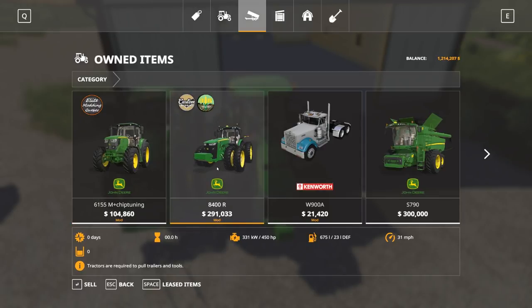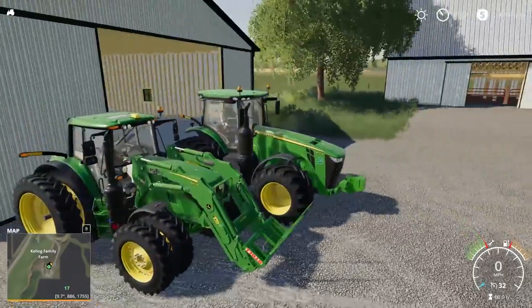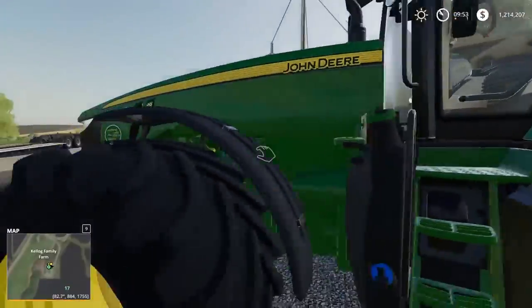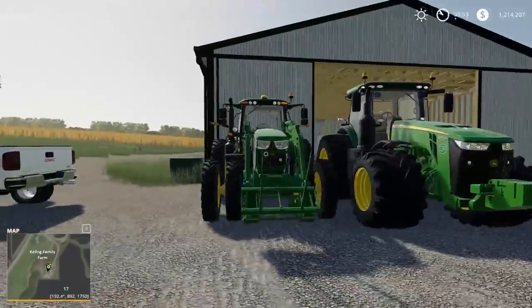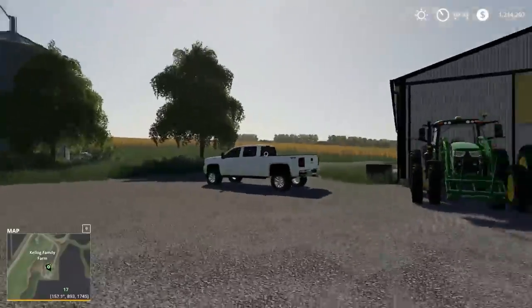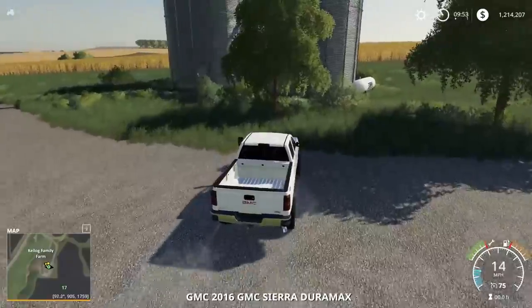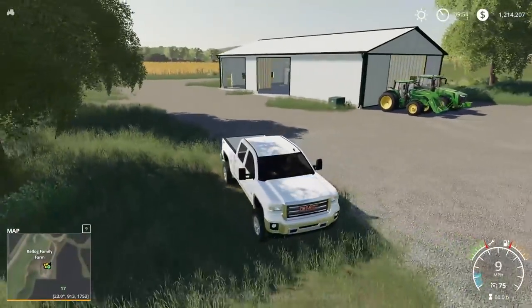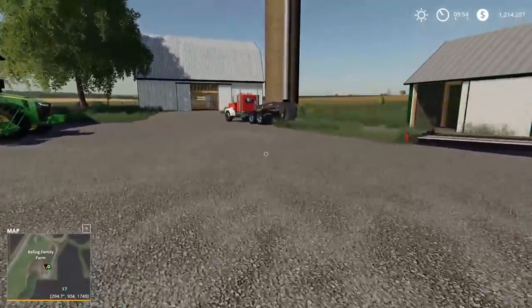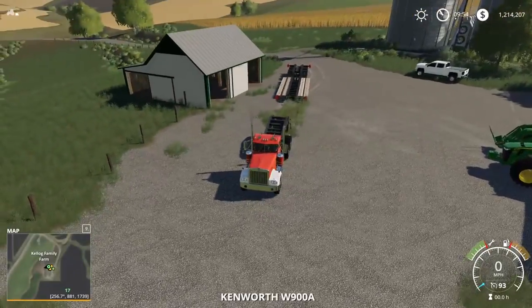It was the Kenworth that we were doing 600 with. So here is our big tractor and medium tractor. We'll probably buy a 7R at some point. I'm going to move this Sierra out of the way because we're going to be bringing in equipment here and lining it up to show everybody. So yeah, this episode will probably be about 30 minutes long — it's just going to be us hauling equipment.